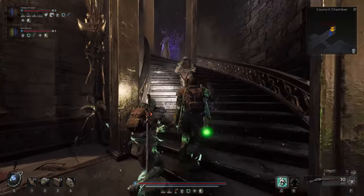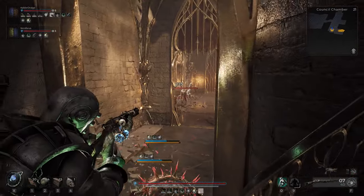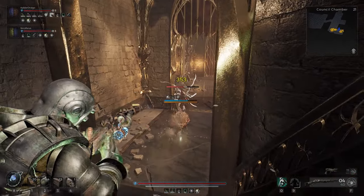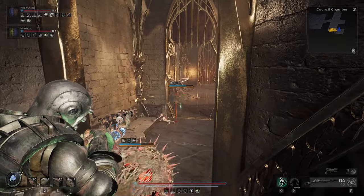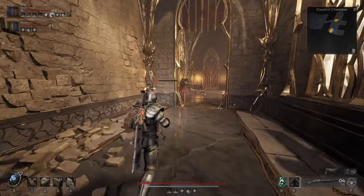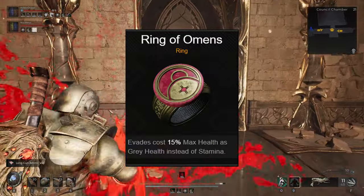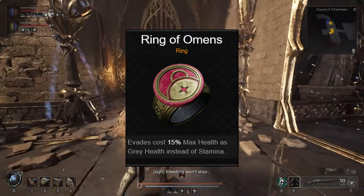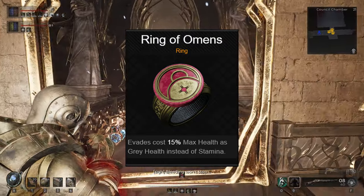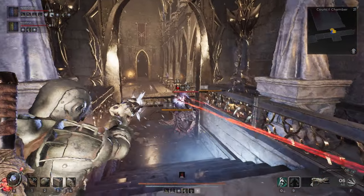Those were 6 useful ring and amulet combos to know about in Remnant 2. This game is full of buildcrafting potential, and there are so many different interactions between mods, mutators, weapons, skills and consumables that I could spend hours just messing around to see if something works. If you're wondering why the Ring of Omens and the Yeisha amulet wasn't on this list, it's because I have a dedicated video going over its mechanics and how to really maximize the potential of that combo. Stay tuned for that.